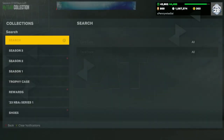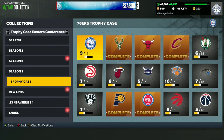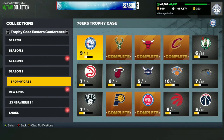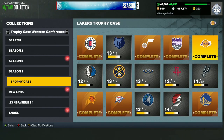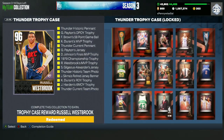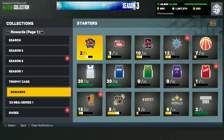You really want to focus on the trophy cases. I'm not going to do a full in-depth breakdown — that would take 20 minutes — but I have multiple videos in the description below that go over all the different pieces, how to get them done fast, and what every piece means. What I will say is you want to go after the Pink Diamond James Worthy and Pink Diamond Russ — probably the two best Pink Diamond trophy case cards.